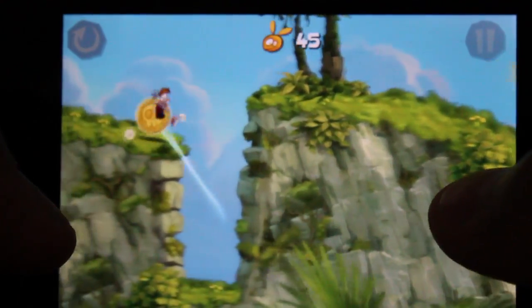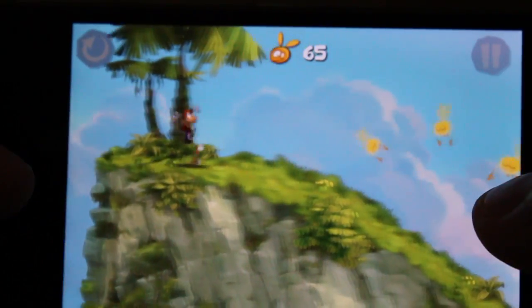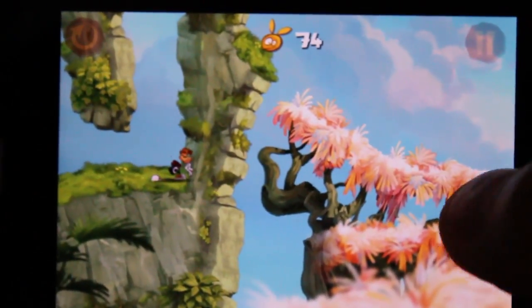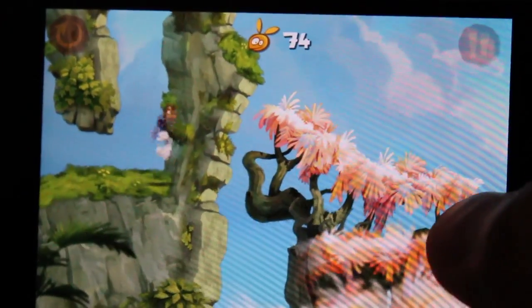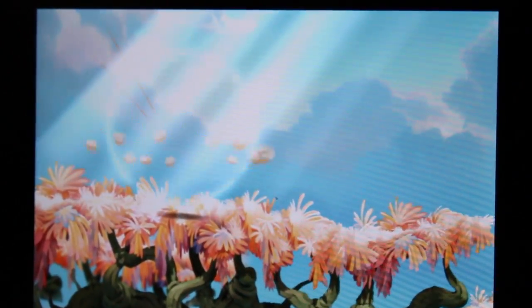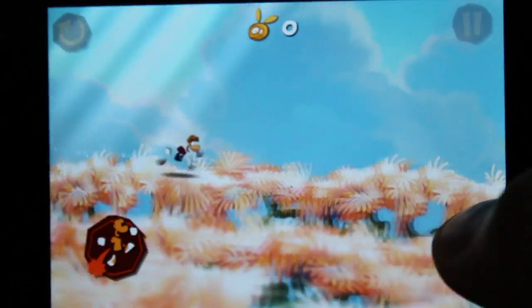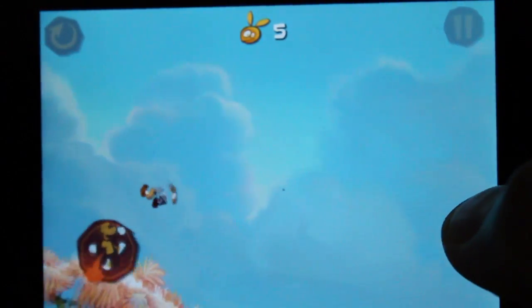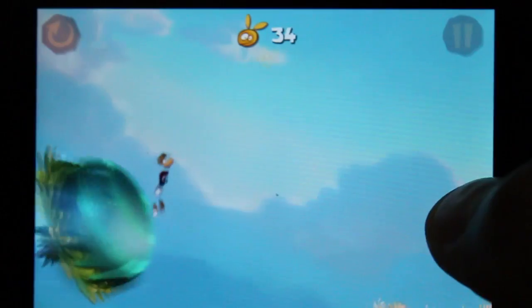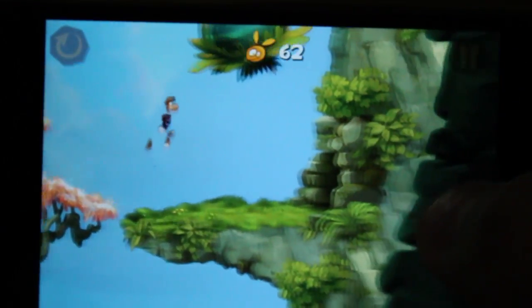So I'm simply just tapping anywhere on the screen and it's jumping. I didn't die yet, so just keep on jumping and climbing from wall to wall. Wow, I finished — that's awesome on the first attempt! Just press go. Not bad — it makes a funky noise and there's subtle music.